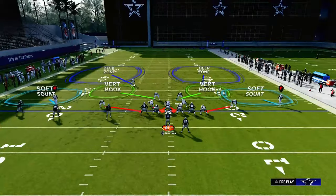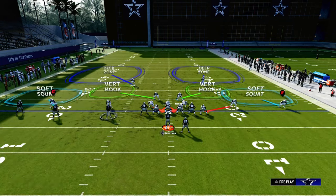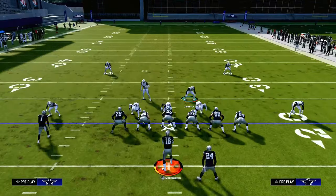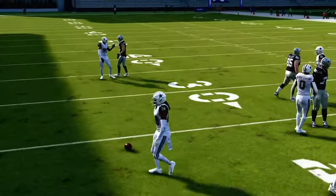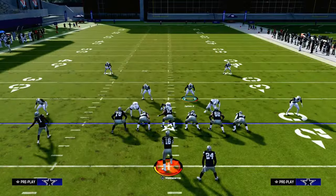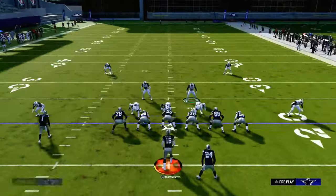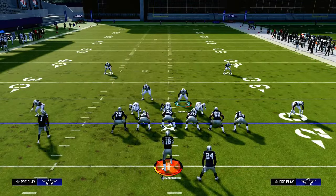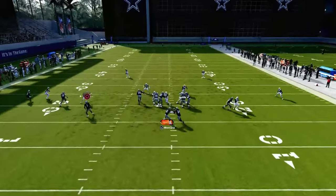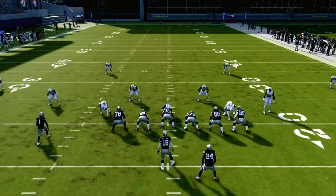The best tip for stopping an RPO is out of a cover two base-aligned defense: take the slot corner on the side of the RPO and man him up on the player running the RPO route. You're still sending four rushers, and man coverage will consistently play the RPO well. If you want to be more disguised, you can use a hard flat and pass commit — you'll see the defender actually ends up intercepting the ball. The biggest thing is you want a slot corner either manned up or in a hard flat.